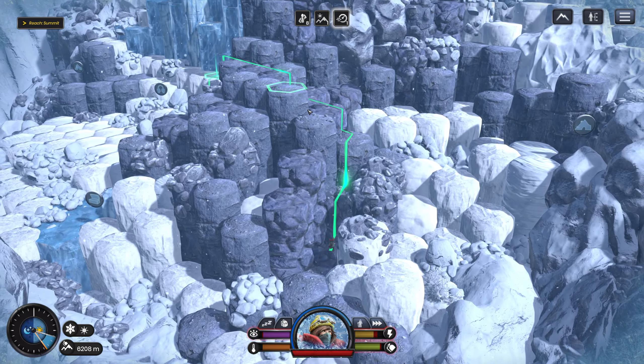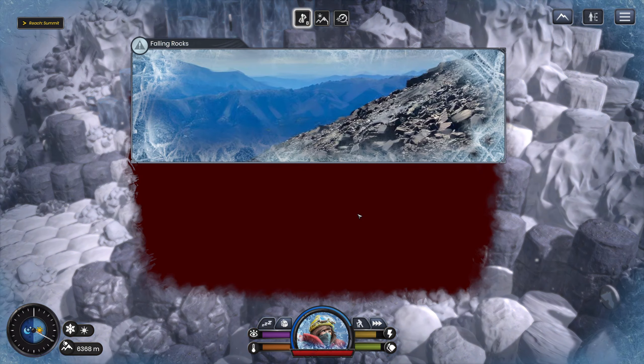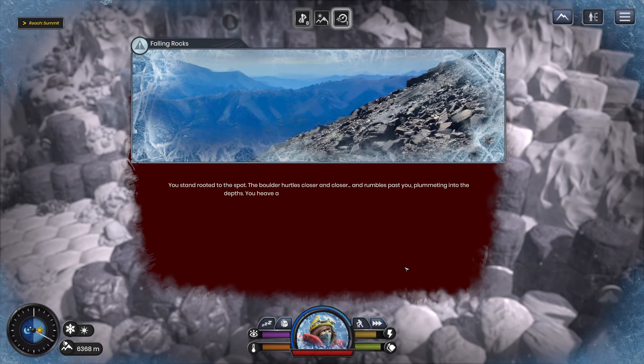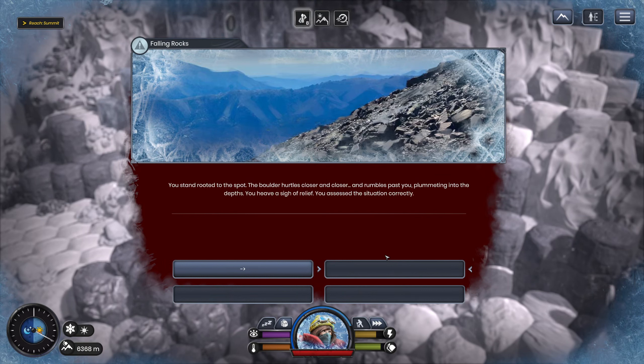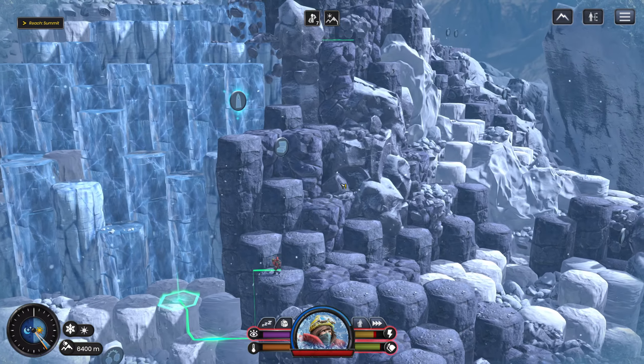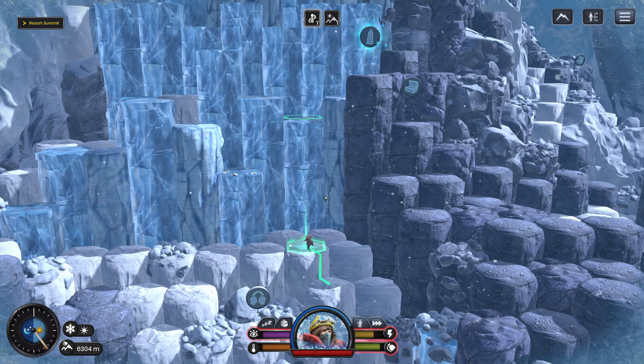I'll just take this really dangerous path because it's quicker. Surely I won't get a random bad event. Oh, no. You're crawling on the slope on all fours when you feel trouble beneath you — a boulder the size of a wagon wheel rolling straight for you. I leap out of the way for 25 energy. Actually, I'm just going to stand still. The boulder rolls close and rumbles past you, plummeting into the depths. You heave a sigh of relief — you assessed the situation correctly. I just planted my feet like a giga chad and was like: you won't hit me. It reacts to movement. If you know what's good for you, Rock, you won't hit me.